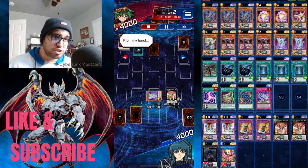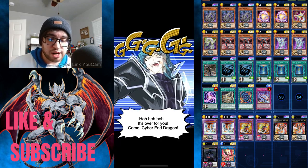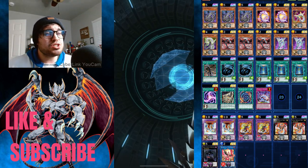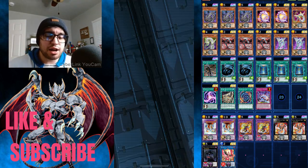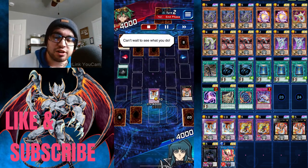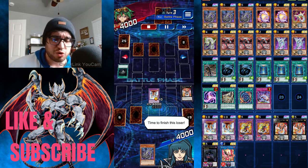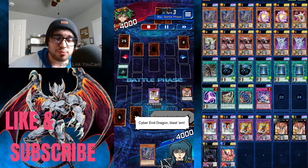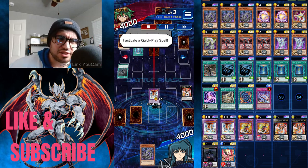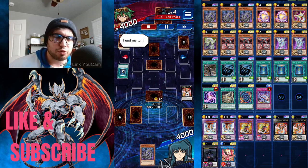I used the skill twice this game because I misread it — I thought I could only use it once. I summon Nova, my opponent activates Dark Hole, and since Nova got destroyed by an opponent's effect, I cheat out Cyber End Dragon from my extra deck. Watching Cyber End Dragon's animation is a treat. Going first is a real struggle for this deck — even in the TCG, Cyber Dragons struggle going first because we don't have Infinity in Duel Links. Cyber Load Fusion being limited to two feels like a lot.